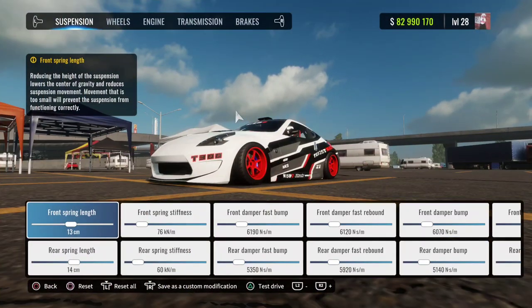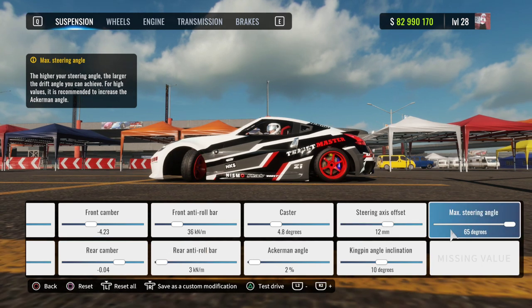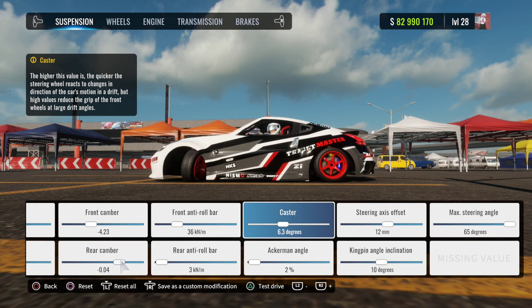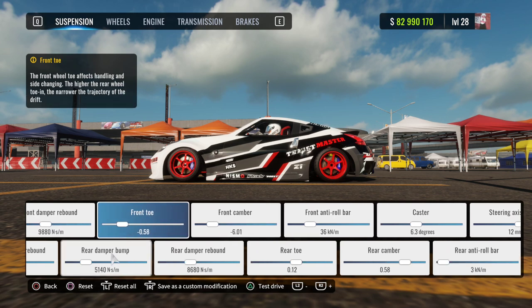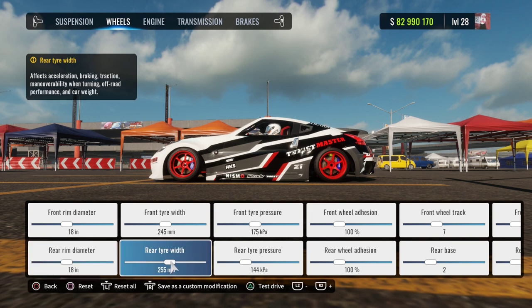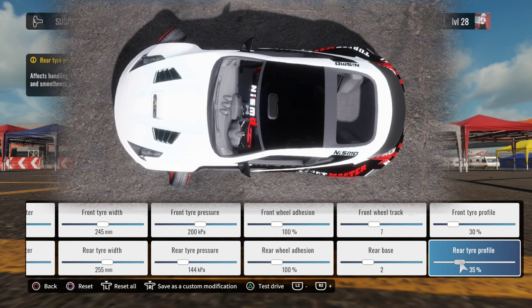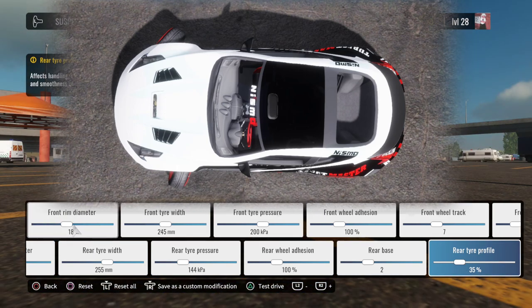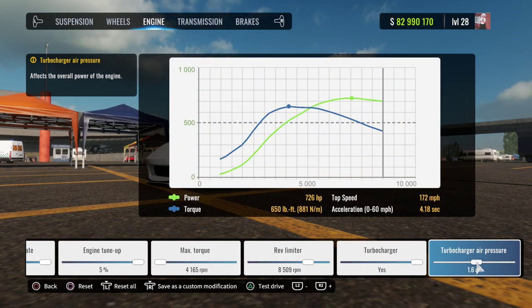Welcome back to the channel. I wanted to show you the difference between the Ackerman setting being at zero versus being up high at 100. Ackerman in the game is backwards to what it is in real life — it should actually be called 'parallel steering' so you can get a better range of what the wheels are doing. At zero the wheels are furthest apart, and at 100 the front wheels are at exactly the perfect left-to-right ratio.